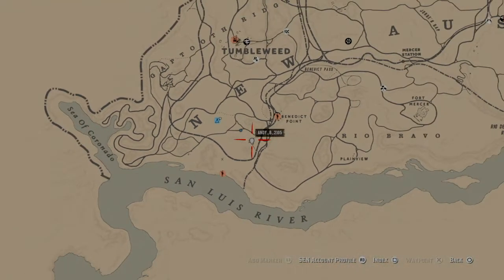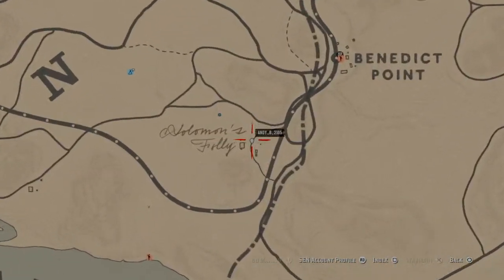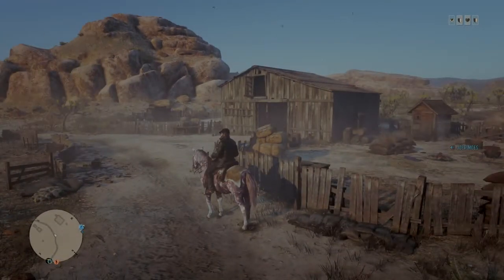Solomon's Folly can be found in New Austin, completely to the west of Tumbleweed, south of Tumbleweed. Near Bennett Point, a little bit lower, you find an abandoned farm. It is also a place where you can find a hideout, so be careful on that one.